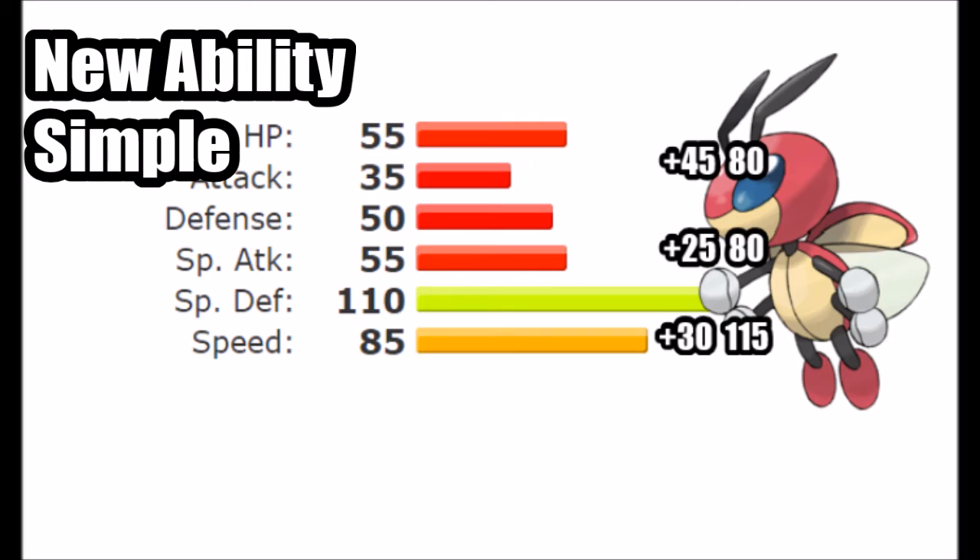With its solid Special Defense of 110, it can stay in against a few mons, and it gets Baton Pass, which would make this mon a very very dangerous Baton Passer. But we're not done there — we're going to give it a new typing, because Bug/Flying is very very bad. Let's fix that.